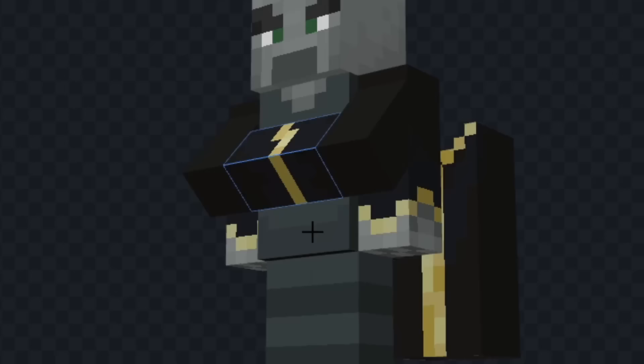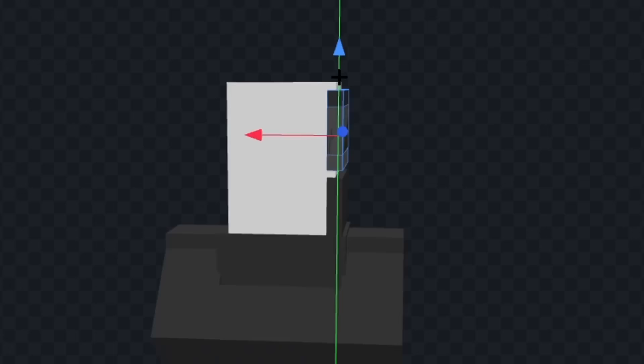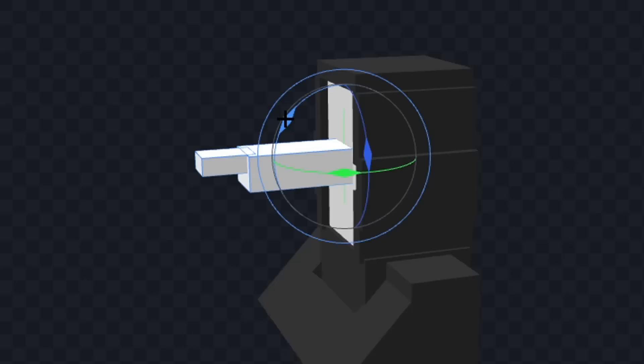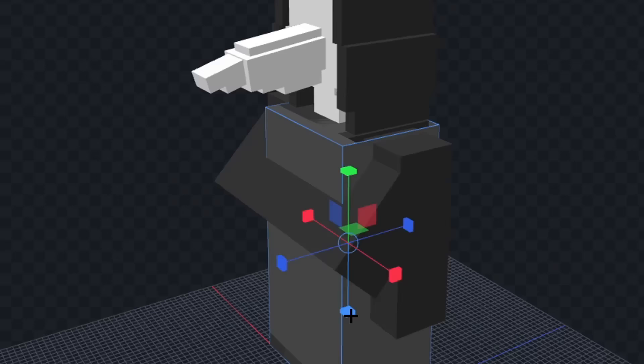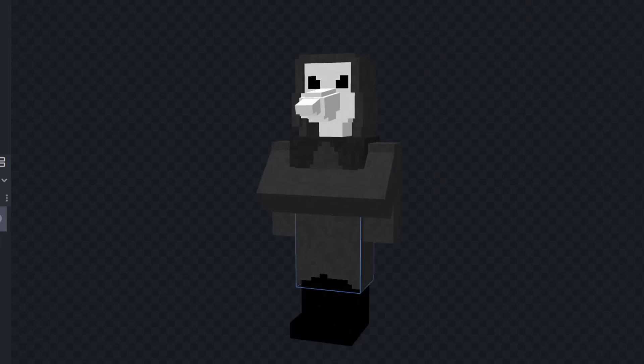Let's color his body black and we'll color his shirt dark gray. Now let's color his head white and we'll add his hood. And now let's add the beak on his mask and we'll rotate it down a bit. Now let's give him a neck and we'll extend out his neck part a bit. Now let's give him some eyes and we'll add some shoes. And finally let's make his shirt look a bit ripped down here. I think that looks pretty good.